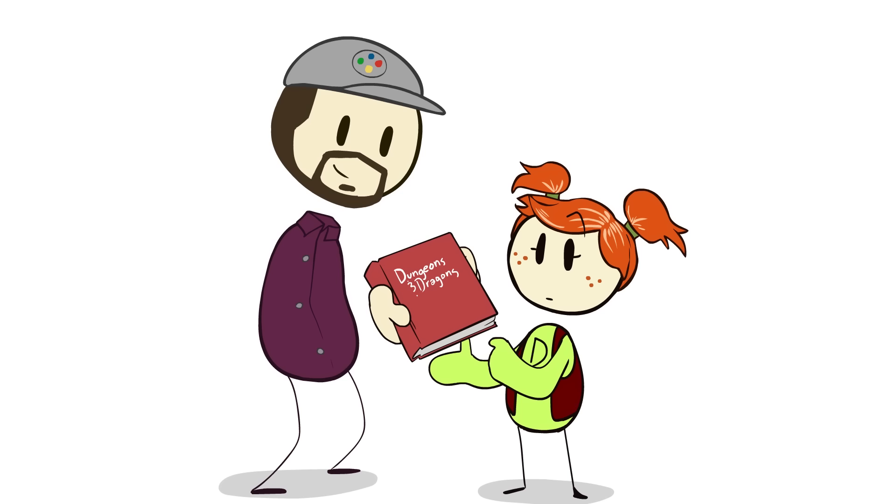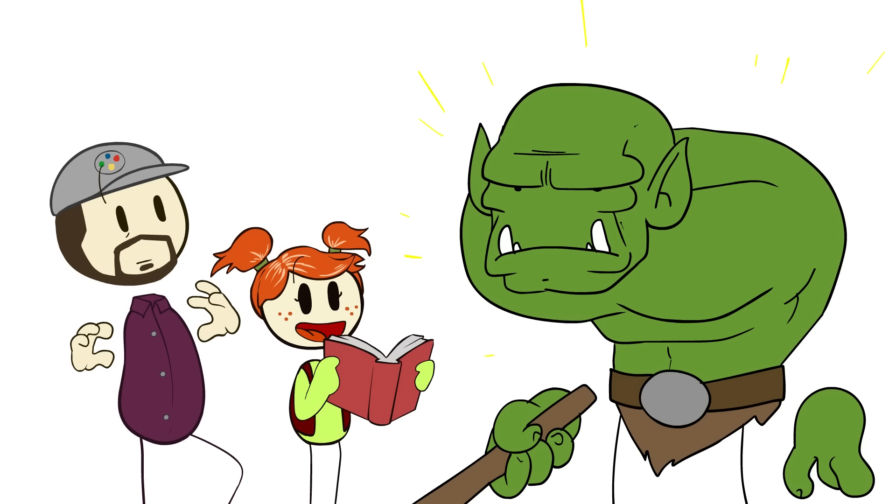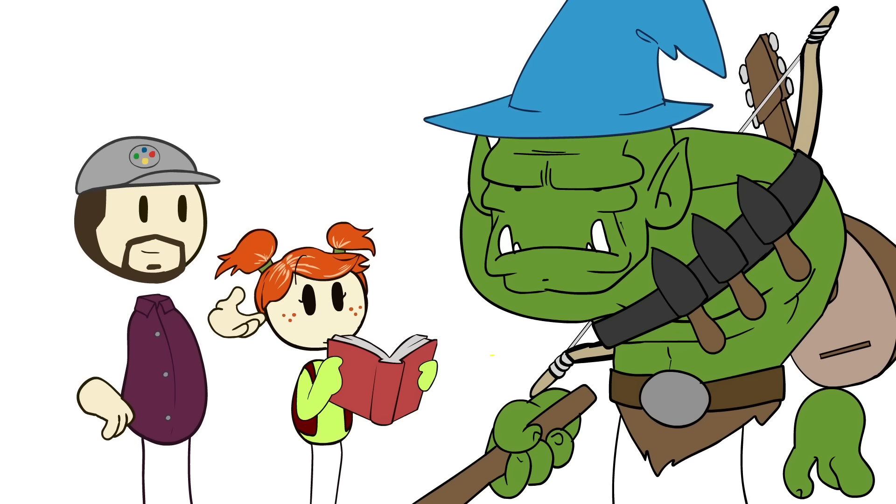You know how choosing your class in D&D can say something about who you are, and how who you are helps determine what class you'll pick? Well, figuring out what colors you want to play in Magic is sort of like that, only with a lot more multi-classing.